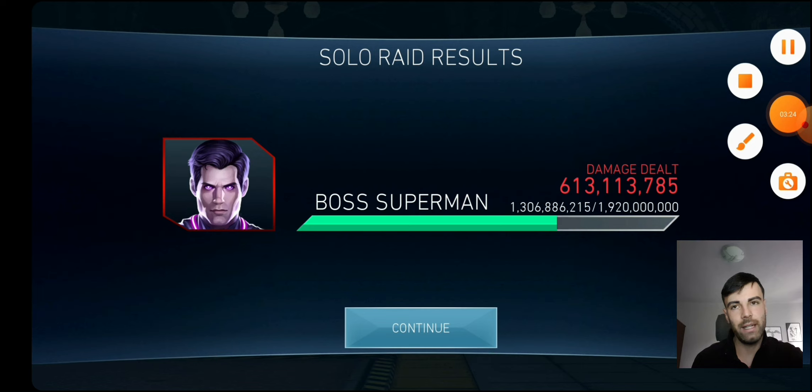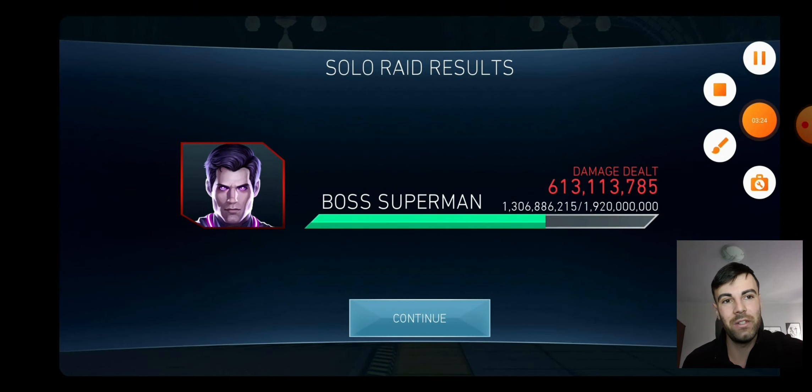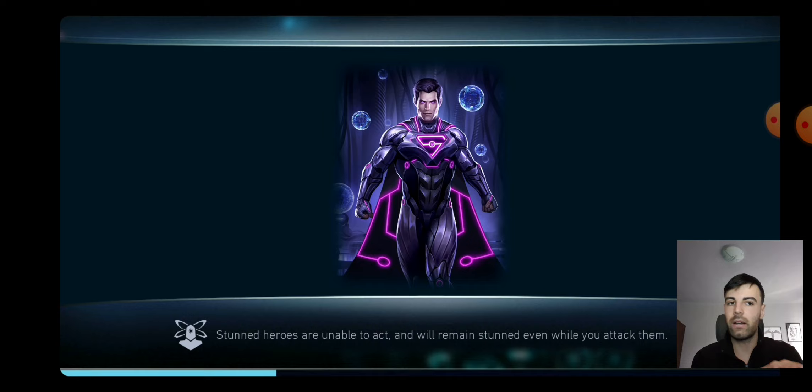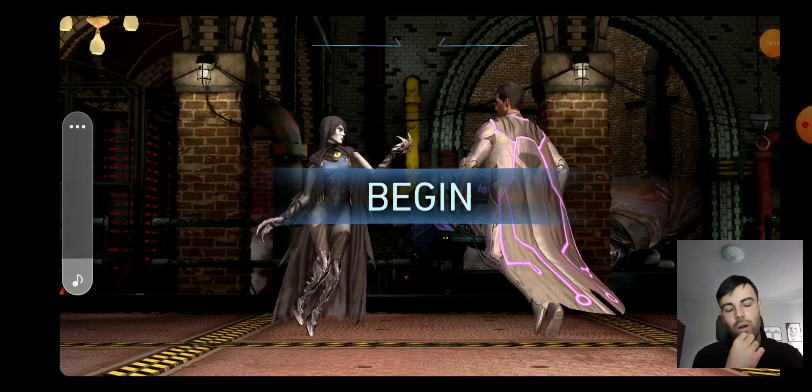Doing that amount of damage against Collector of War Superman is quite respectable, because Black Manta kills himself and only does around 20–30 million with Brainiac, the Batman Ninja team doesn't work and does around 30 million against this boss, and any other team doesn't do much. You really need to rely on this team. It was a respectable performance and now we're going to continue the fight with Raven, King of Atlantis, and Harley instead of Brainiac.